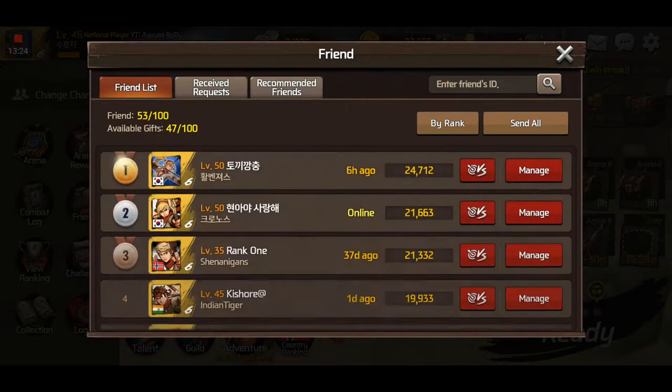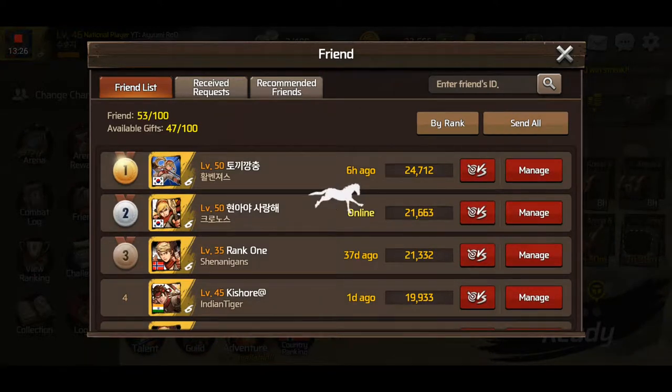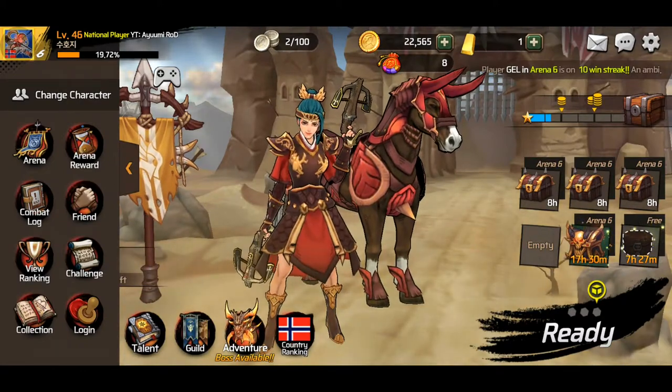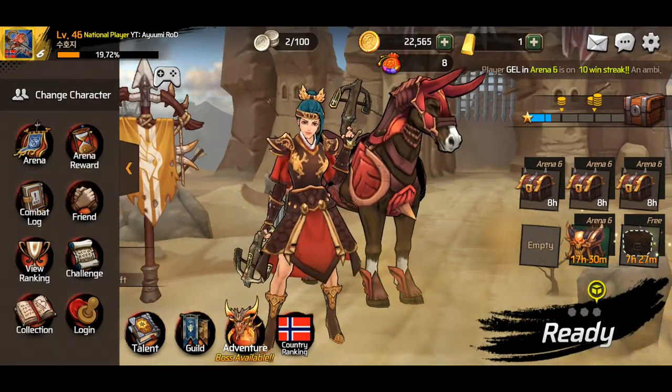Of course you have the friend feature where you can send gifts to your friends. It's only 20 gold each, so if you have 100 people in your friend list and they all send you gold every single day, that's still just 2,000 gold — but it's gold nonetheless.